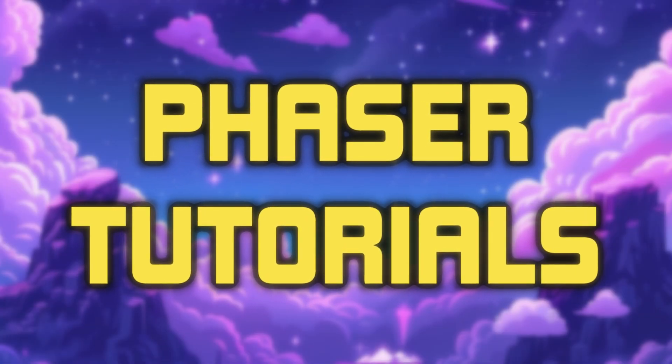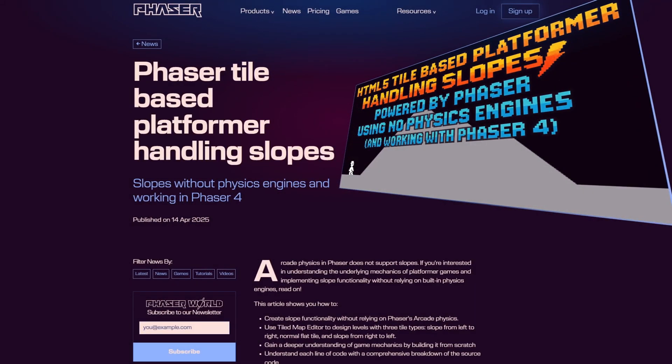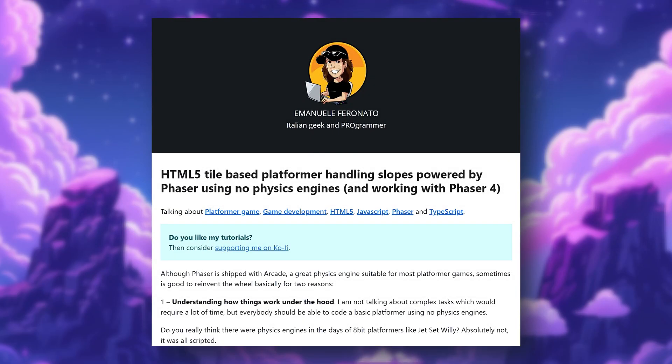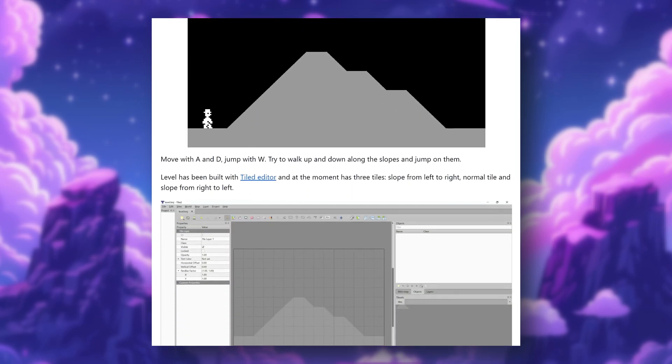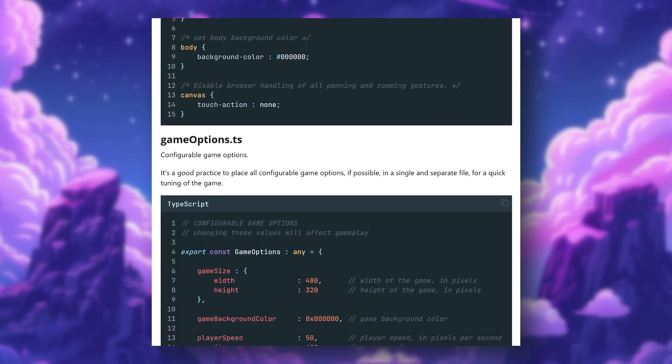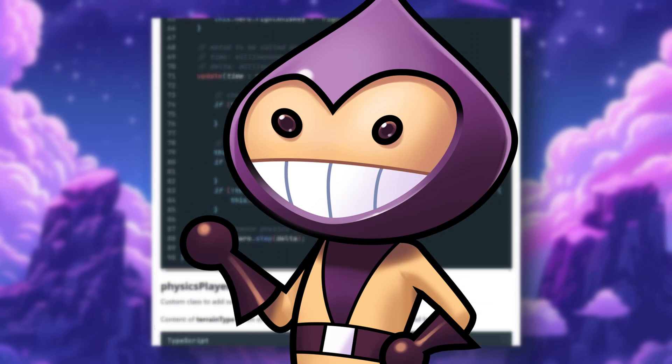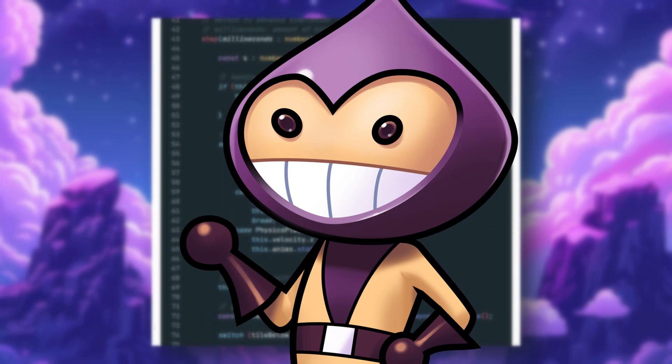Now, time to see what tutorials have been cooking up. Phaser tile-based platformer: handling slopes. Ever struggled with your game character awkwardly getting stuck on slopes? We've all been there. This tutorial teaches you exactly how to create smooth slope mechanics in Phaser using Tiled Map Editor — no arcade physics required. Your character will finally glide over slopes gracefully, just like they're supposed to. Go check this one out, as it could be a good trick to have up your sleeve.